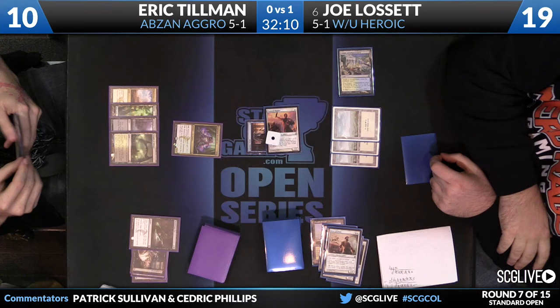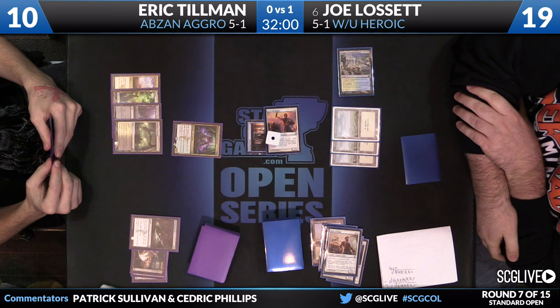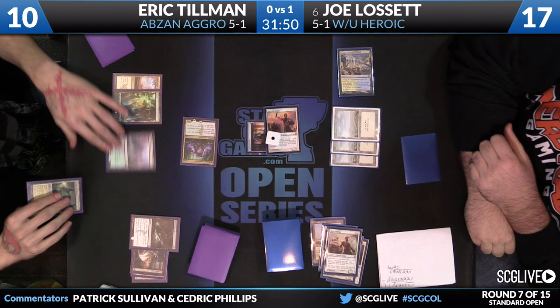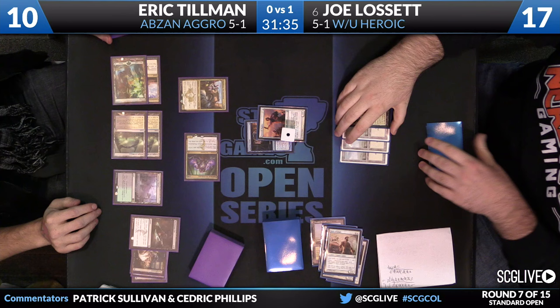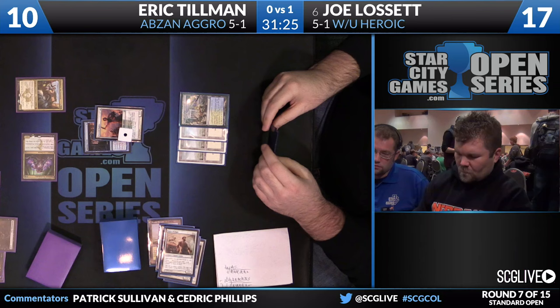We're going back to Tillman. Does make you wonder about the contents of his hand — is he doing okay against what Lissette has? There's a lot that can go wrong for Lissette; any removal spell picks him apart. Here's the attack with the Death Dealer — two damage, Lissette goes down to 17. Tillman follows with a copy of Anafenza, then a Temple of Silence. Top card goes to the bottom; pass the turn back. Lissette is being let off pretty easy here. If Eric produces nothing but creatures for the rest of the game, Joe's got a great shot to win.